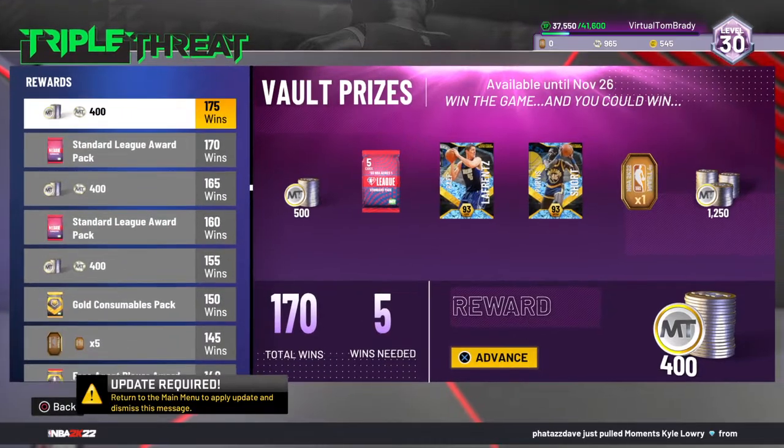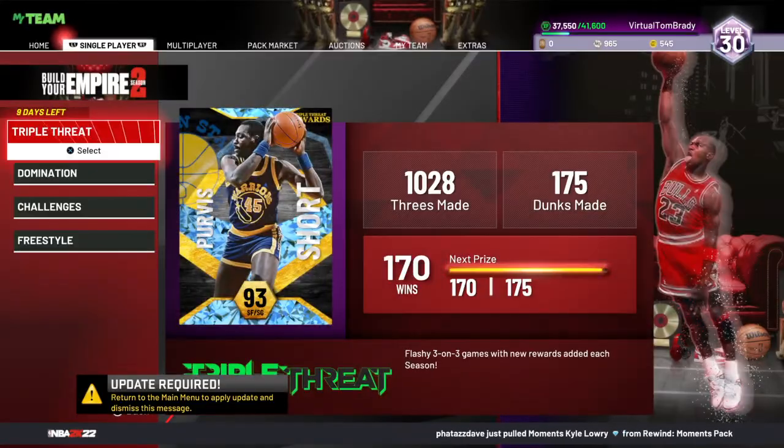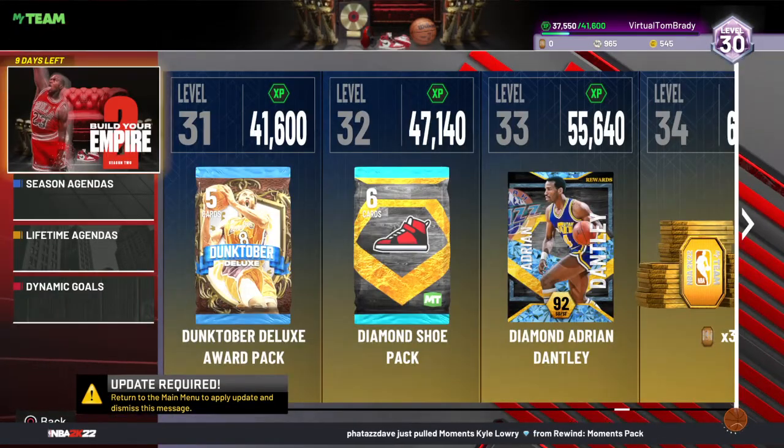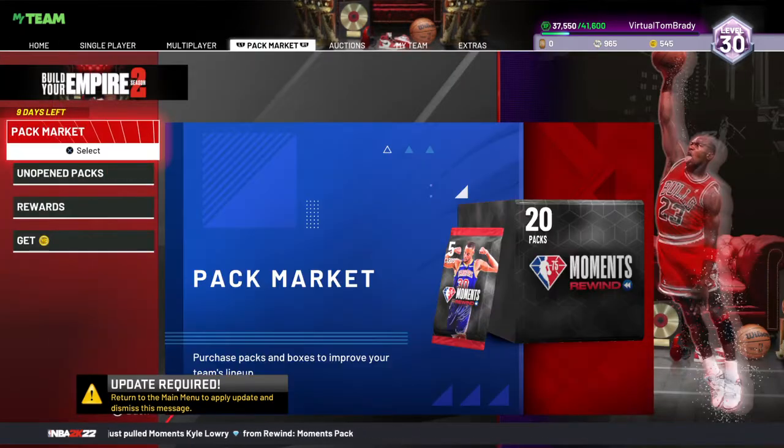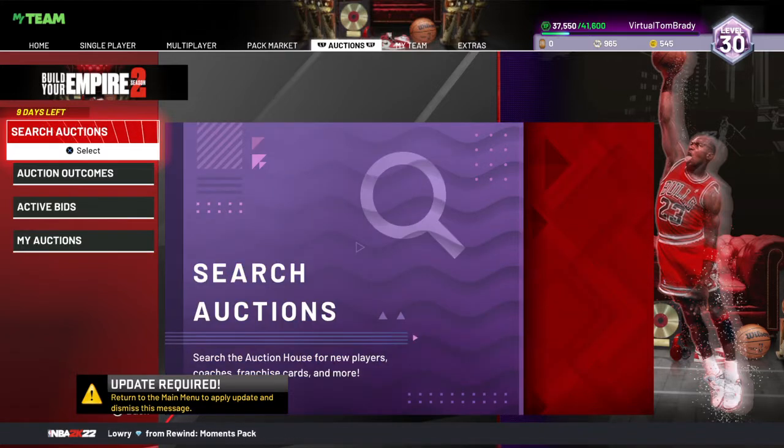You come into Triple Threat, get five dunks and 15 three-pointers, which takes about three games. You're chilling — you get easy 2,000 plus, and if the vault opens you get something extra.